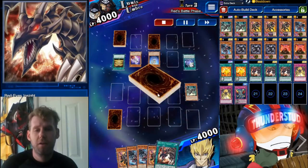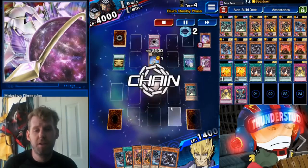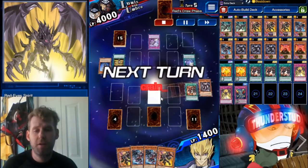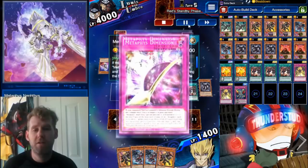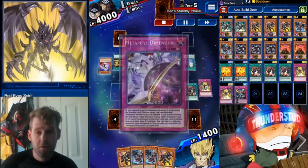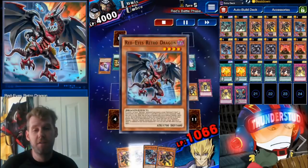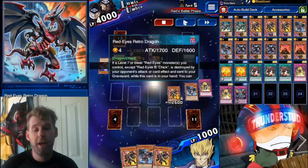We search an Insight to get Archfiend Lightning in the graveyard, then take a Daedalus to the chin. At only 1,400 life points, we use Insight to throw our last Archfiend Lightning in the grave. We set Spirit and Baby Dragon — Baby Dragon gets banished by Metaphys Dimension, then Metaphys tries to banish our Spirit. We chain Spirit to summon our first Archfiend Lightning. His Dimension triggers two special summons when we special summon.